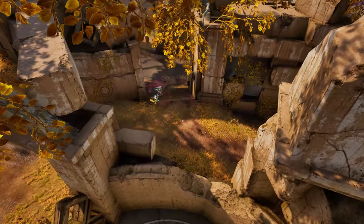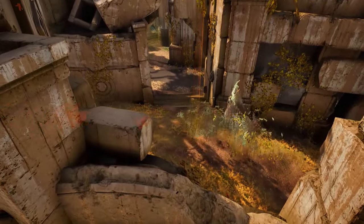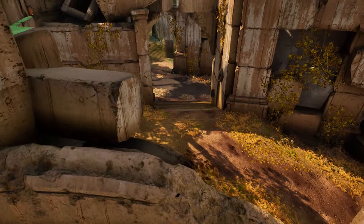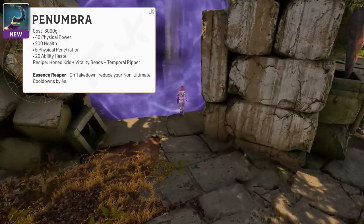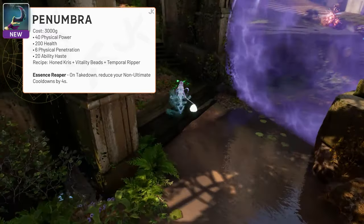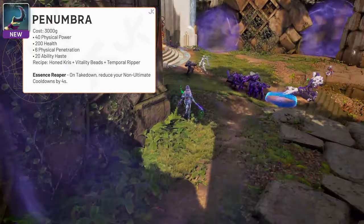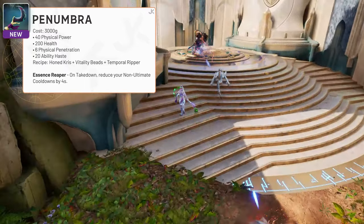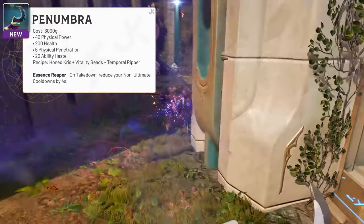The assassins are being gifted 2 new items in patch 0.18. These will allow them to both rack up more kills in fights, as well as help mitigate some healing. Penumbra gives 40 physical power, 200 health, 6 physical penetration and 20 ability haste, all for 3,000 gold. Penumbra's passive, Essence Reaver, will lower your non-ultimate cooldowns by a few seconds every time you get a kill, allowing anyone using it to be more powerful in teamfights by keeping their abilities up more often.